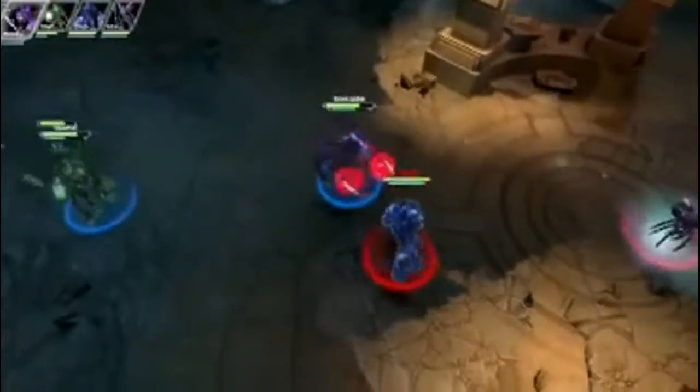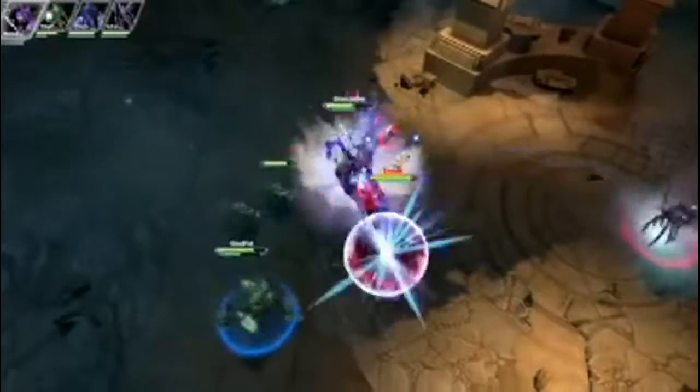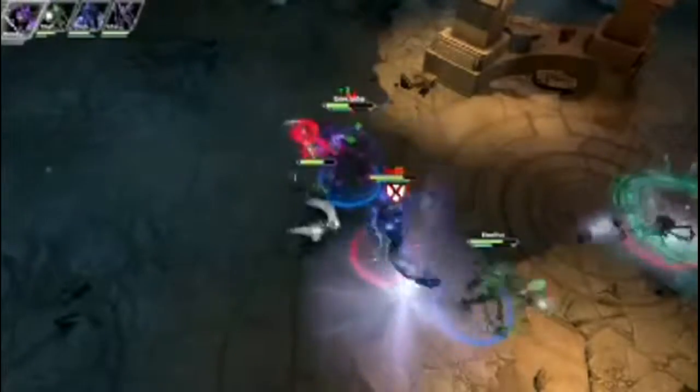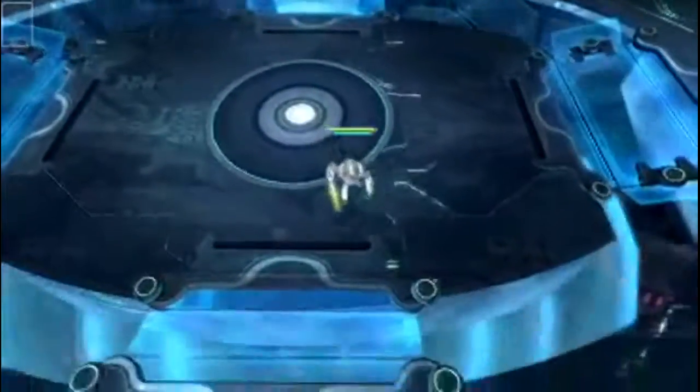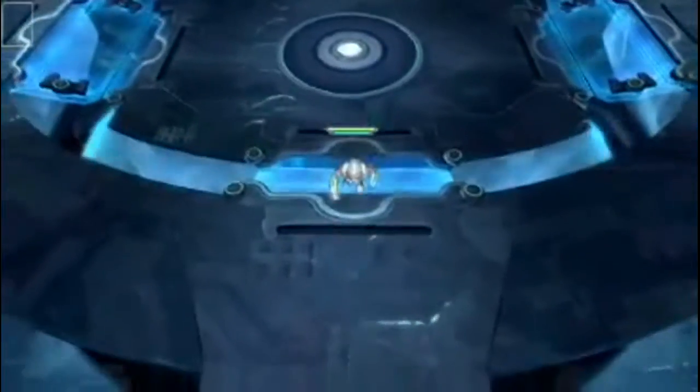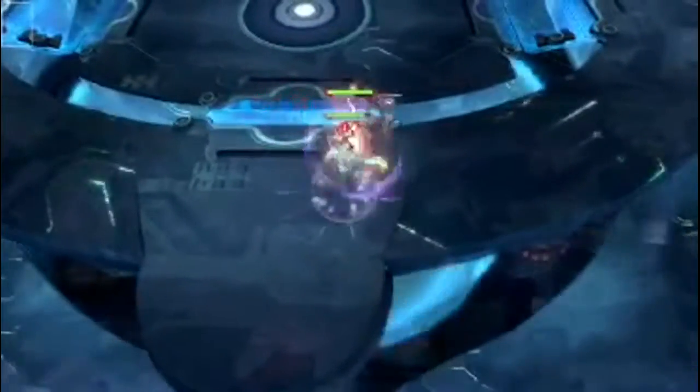Scar is a huge asset to his team in player versus player arena battles as well. His Dual Strike basic attack means that Sages and Rage is twice as effective, making them an ideal team for 2v2 combat. Shadow Cloak will completely hide you from view, allowing you to unleash destruction on unsuspecting enemies.